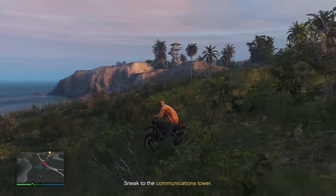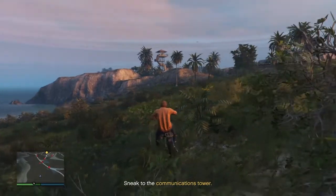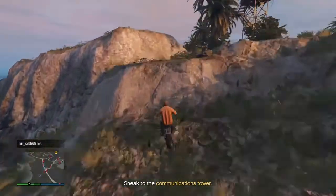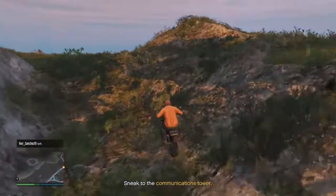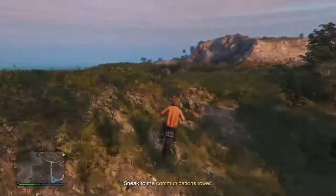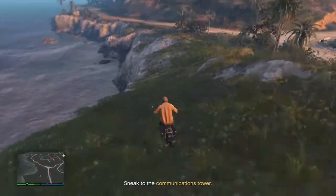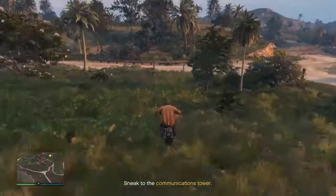Make yourself lined up with this rock in front of you, then just floor it to this rock and hit it — you should make it across. Drive away from any guards that are on your map and hit this rock right here. Try your best not to go in the water; it can happen sometimes if you're hitting that rock fast enough.